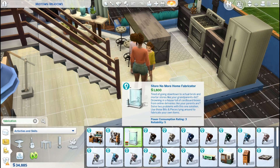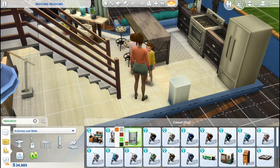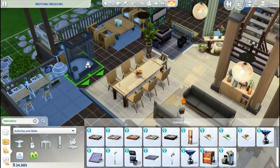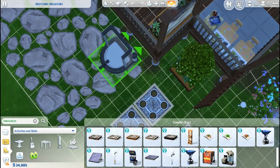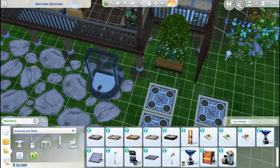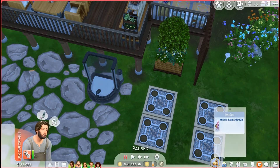I believe I found the fabricator. It looks really state of the art — I wish there was one that looked a bit more old school. I'll go ahead and get that. I also want Grayson to have other goods at his store, like consumable goods. I saw the fizzy drink machine maker but I won't get that right away. I just want to focus on one thing at a time and get his skill up first.